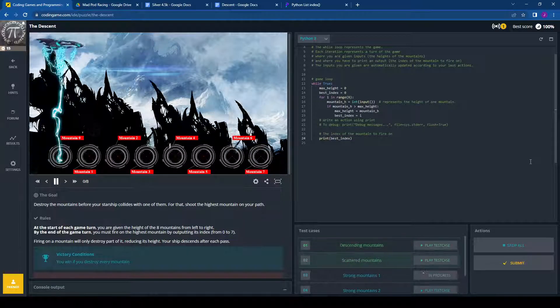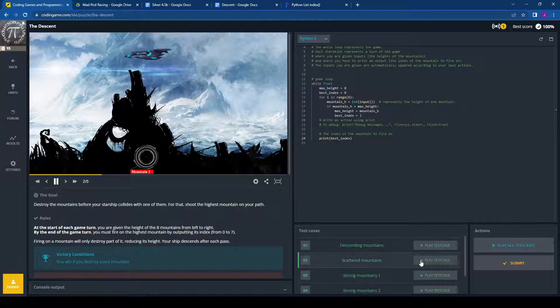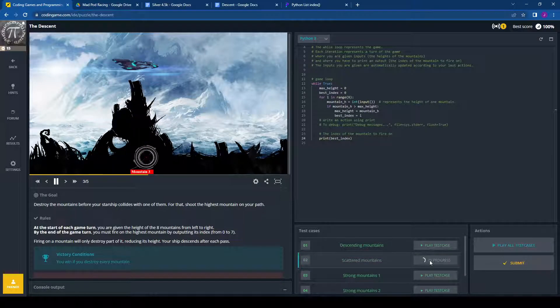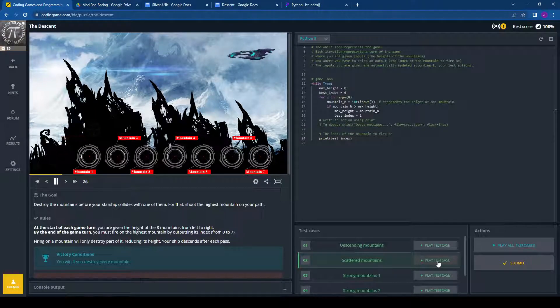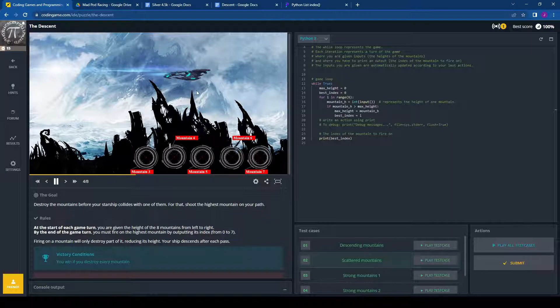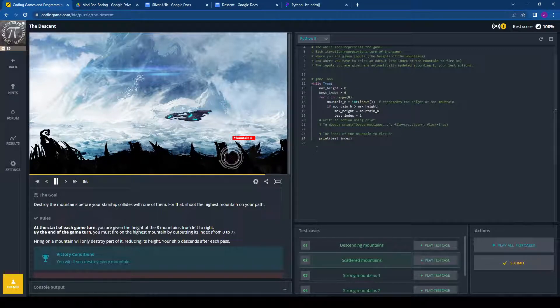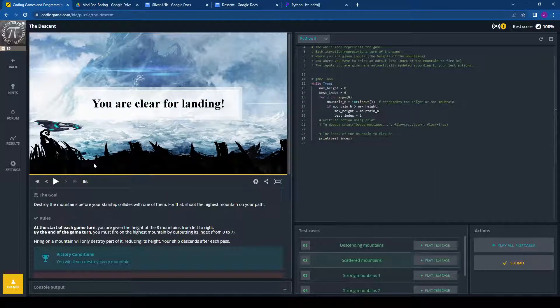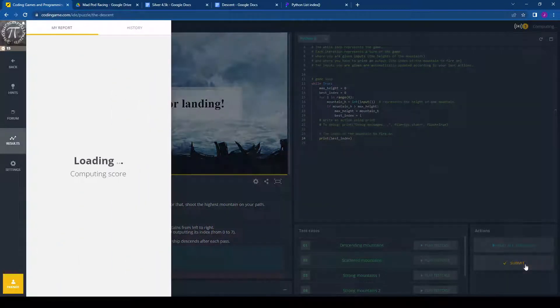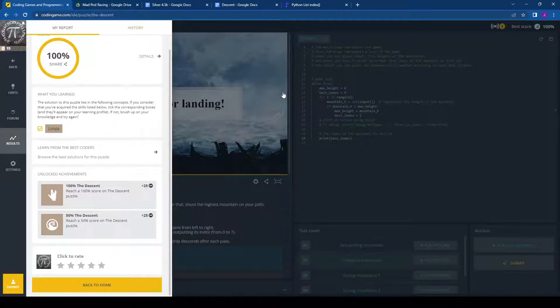Let's play the test cases. We are passing test cases. Going back to scattered mountains and watching it individually — every single pass that Kirk goes through, he is able to knock down a mountain. We're cruising, knocking them down one by one. He's gotten all the mountains down — we're clear for landing. We submit and we are done.